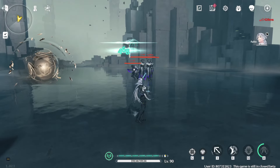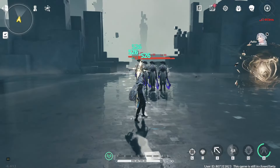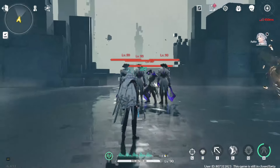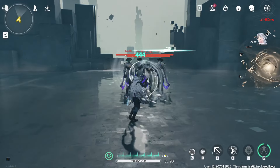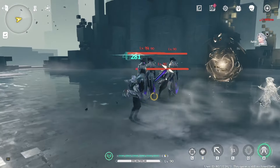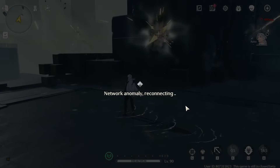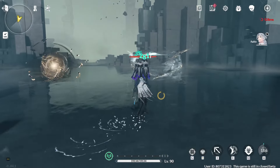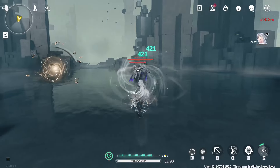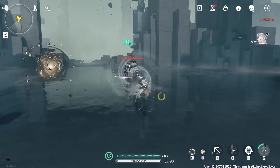I get it. And then when you have full forte gauge, you dash through the mist and you'll have six shots. Interesting. Looks like the mist wall you can also dash through. I'm sorry, I have to move on.